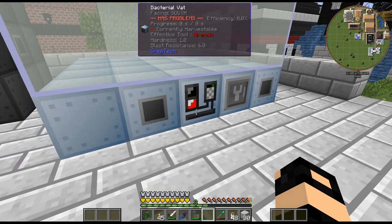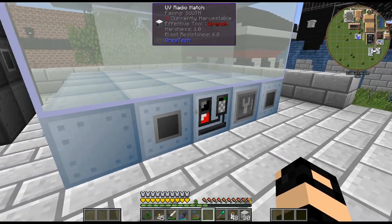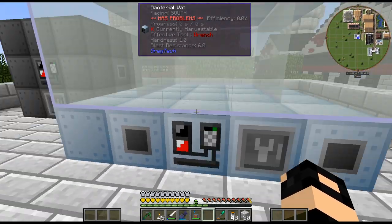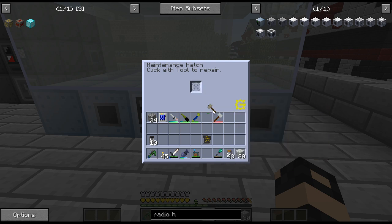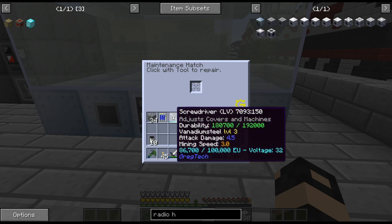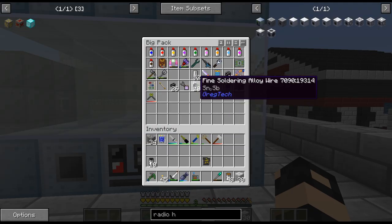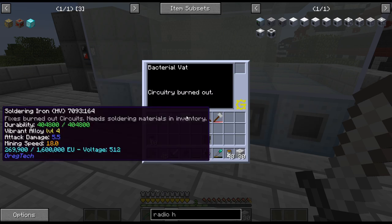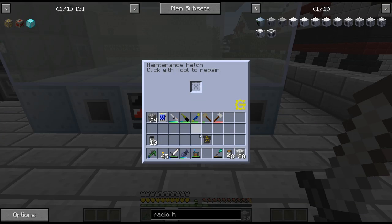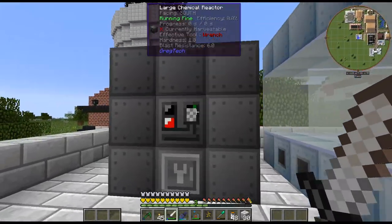You might have to break the controller and replace it to get it to form, or just place it last. But there we go — there is the bacterial vat, and that is completely formed up here. Let me just quickly do some maintenance. So that goes away. But what am I doing? There we go. So there is the bacterial vat and the chemical reactor.